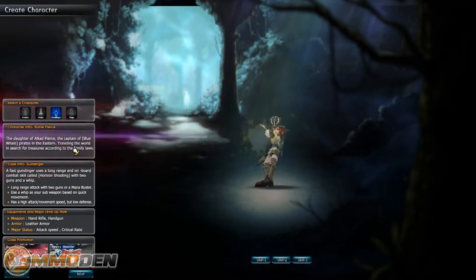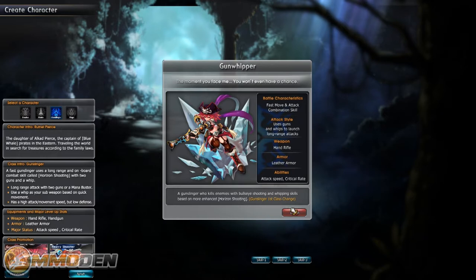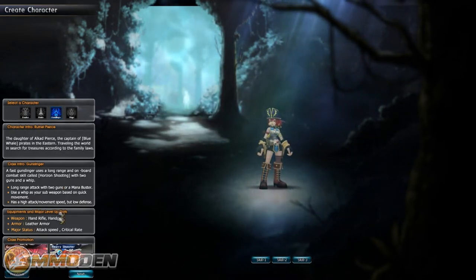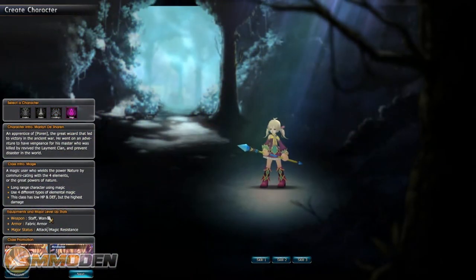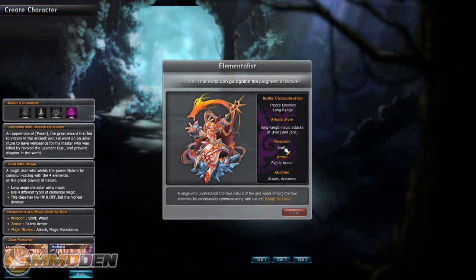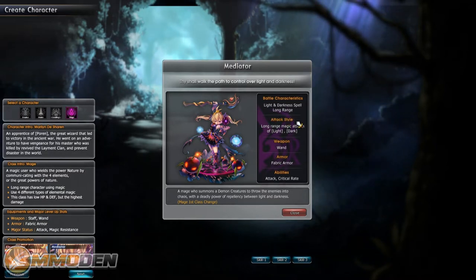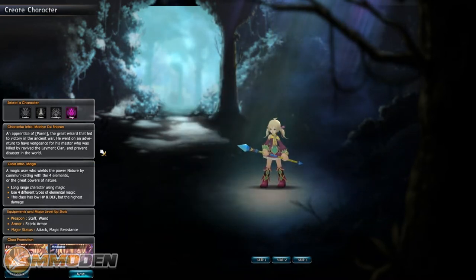Then you've got the Gunslinger, which can turn into a Gun Whipper or Heavy Shooter depending on which direction you want to go. Then you have the Mage, which can turn into an Elementalist - battle characteristics include freezing enemies, long range magic attacks, fire and ice, weapon staff - or the Mediator, which uses light and darkness spells, fire, long range attacks with a wand.